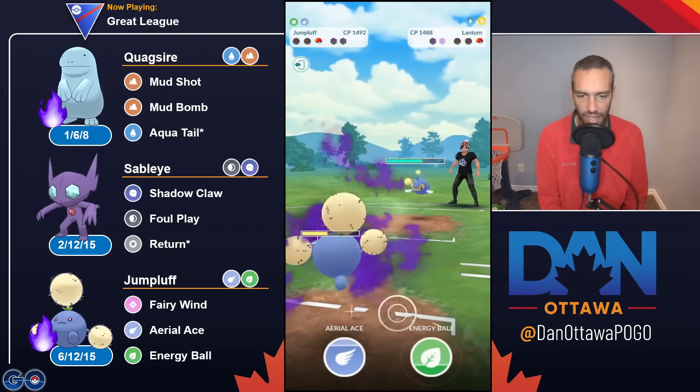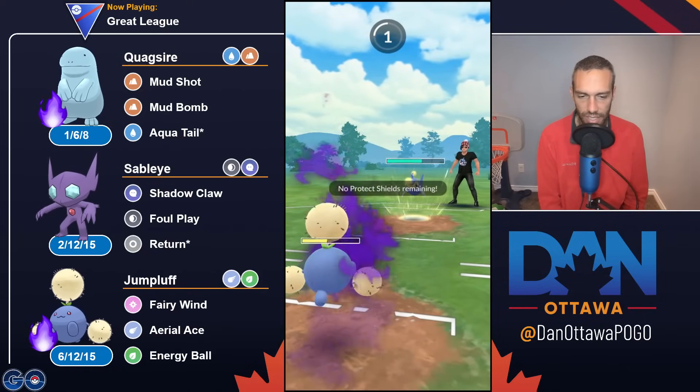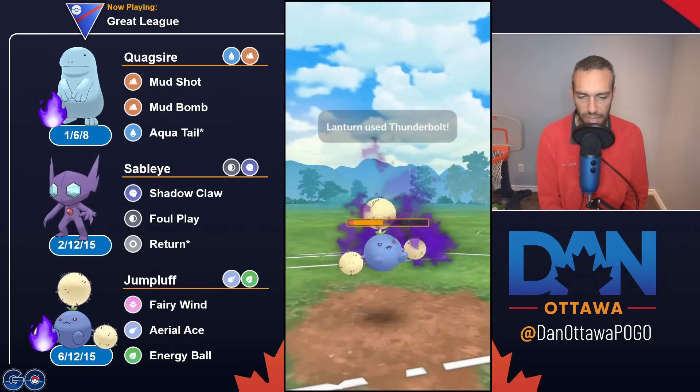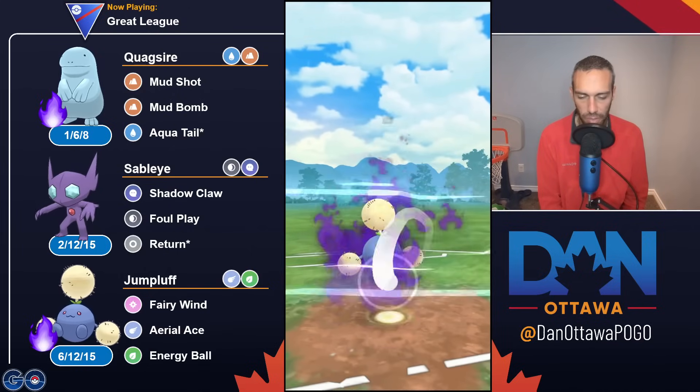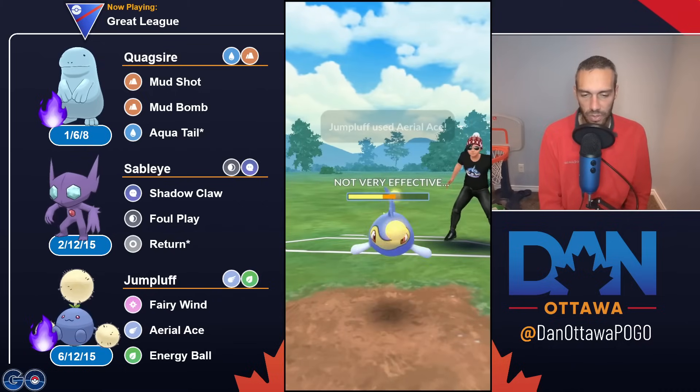They land a Thunderbolt. I need to land an Energy Ball but they go back to back. I remember this matchup — I play like crap. They even let this go. I remember playing badly this one too.